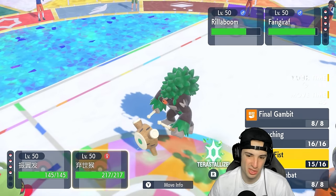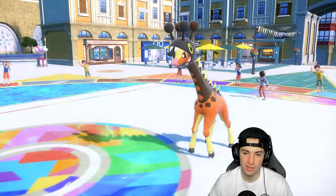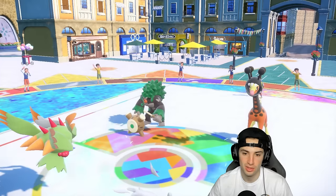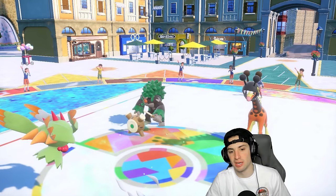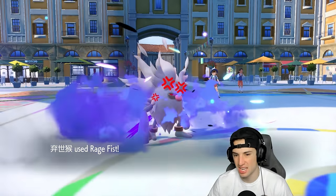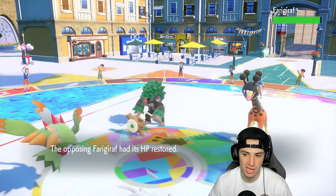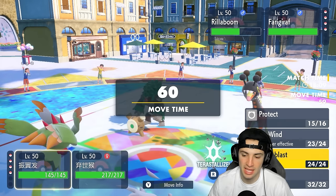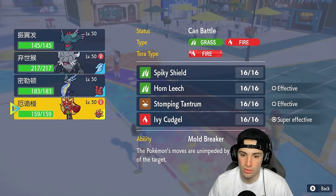I'm going to leave Annihilape on the field and just protect, then keep attacking. Let Rage Fist build up and waste out some Trick Room turns — that's our best bet. Frigibar protects, that's totally fine. Same thing with Flutter Mane — let's just waste out these Trick Room turns. They don't have Ice Rider Calyrex on the field; we're just doing massive damage and chipping down their Pokemon.